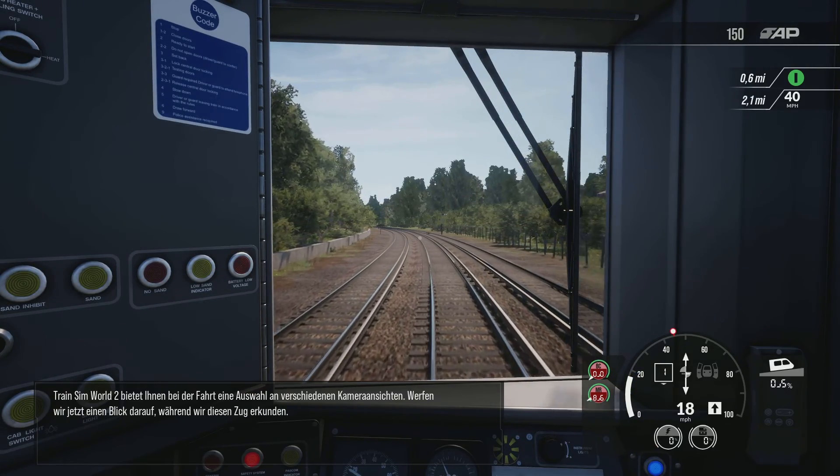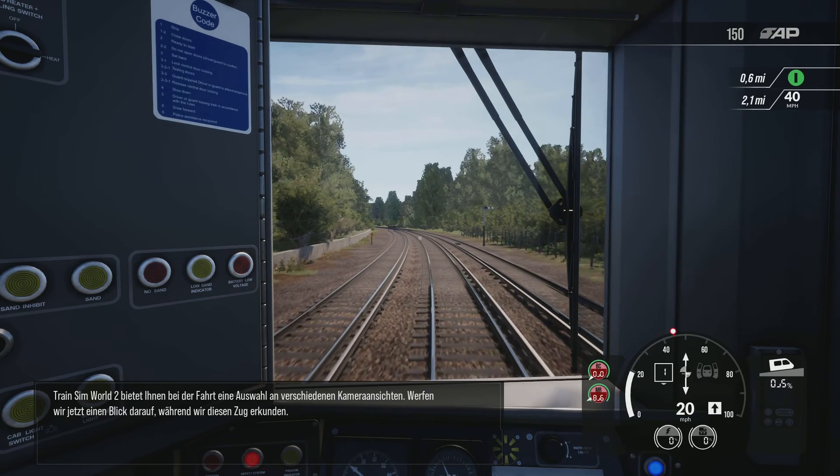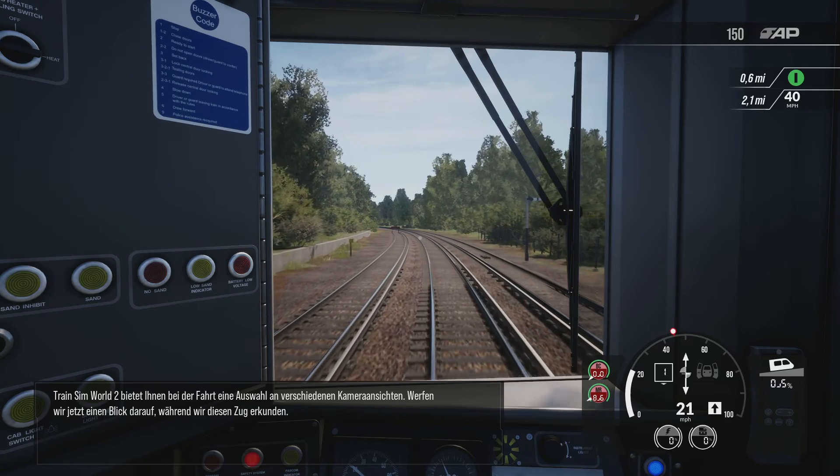Train Sim World 2 bietet Ihnen bei der Fahrt eine Auswahl an verschiedenen Kameraansichten. Werfen wir jetzt einen Blick darauf, während wir diesen Zug erkunden.